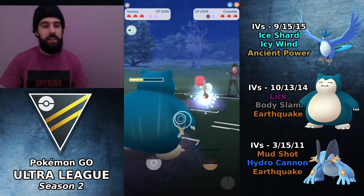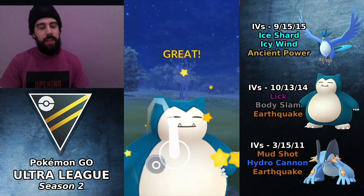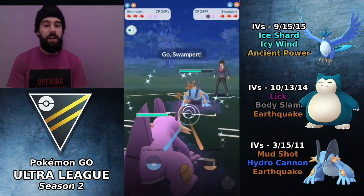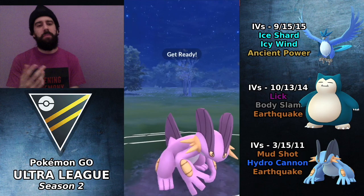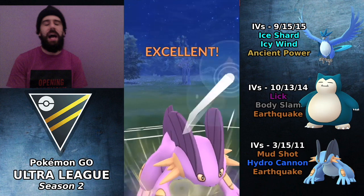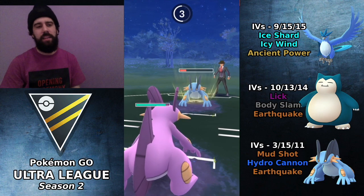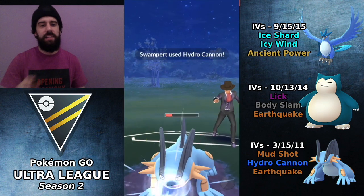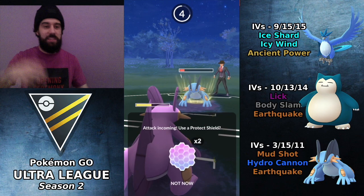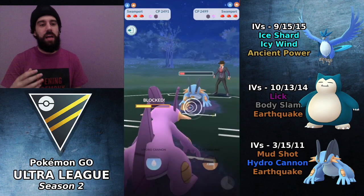Another Body Slam coming through — this is definitely going to knock out the Cresselia. Wow, they choose to burn a shield and switch out into Swampert. I get off this Body Slam. Swampert comes out — I switched into Swampert there, not expecting that. Part of my reasoning was that we're up two shields and I wanted to save Articuno for the Giratina Origin in the back, since Swampert has a very poor matchup against Giratina. That was definitely the correct move there.